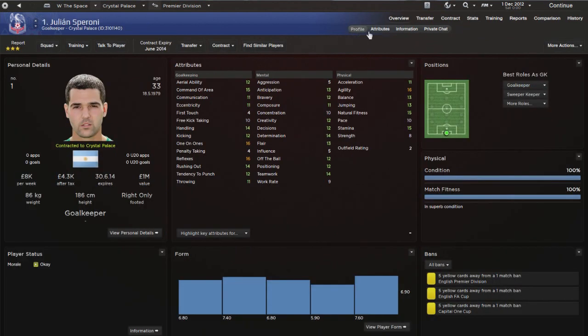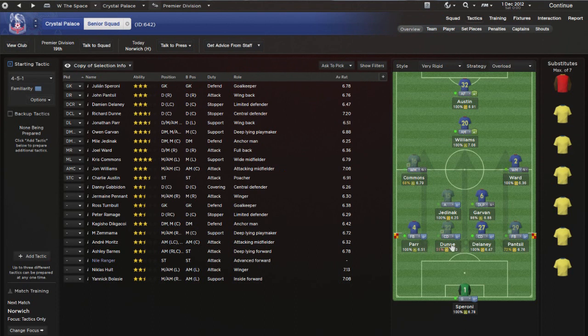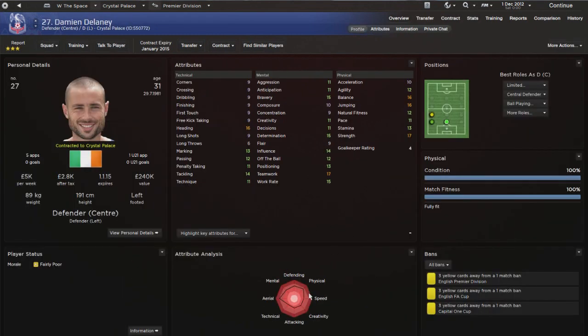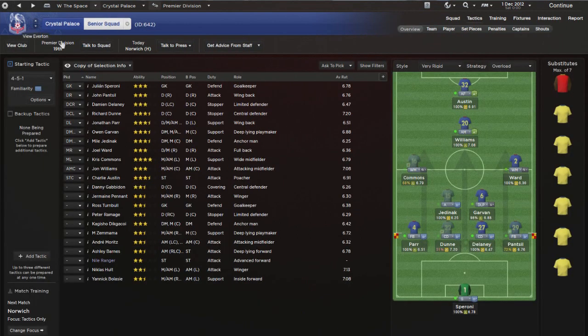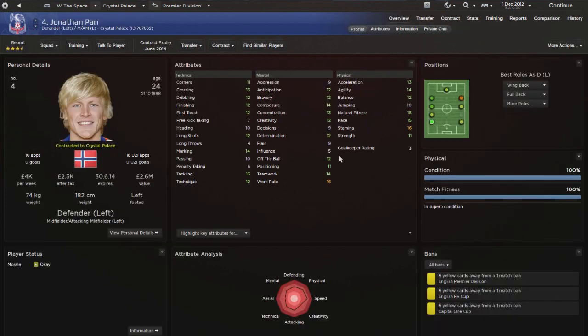Starting at the back - Speroni in goal, a very good goalkeeper with good aerial ability. At center back we go with Richard Dunn, a fairly decent but slightly sluggish center back, partnered with Delaney, another fairly slow center back. Both are in their early 30s, so I'm going to change my defensive line to a fairly deep line. There's no point playing a really high defensive line when I have two of the slowest center backs imaginable.